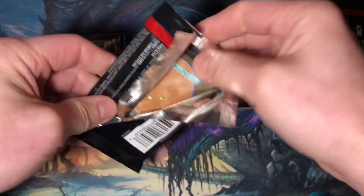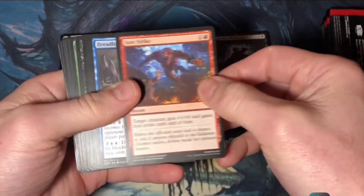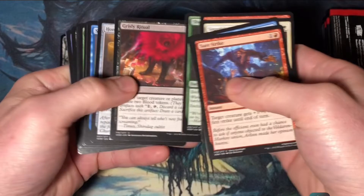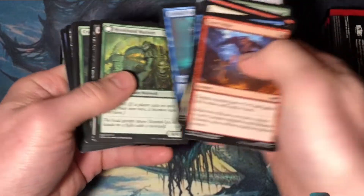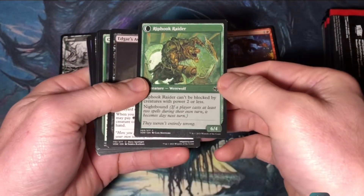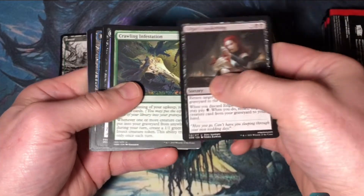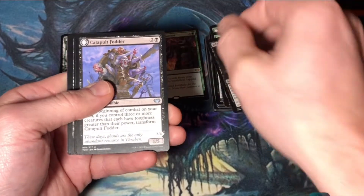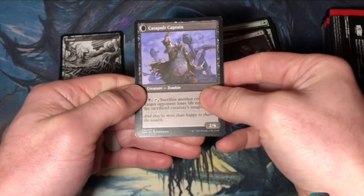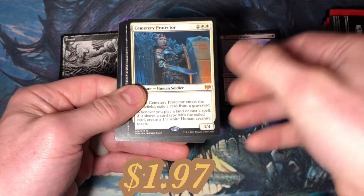That's the risk you run in sealed — having rares or even mythic rares that just can't get you over the top. Moving along a bit quicker now. A Canned Mariner transforms into Rip-Hook Raider. Uncommons: Edgar's Awakening, Crawling Infestation. Catapult Fodder transforms into Catapult Captain.